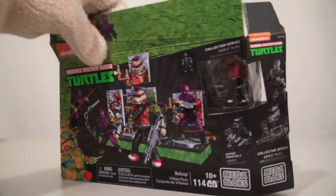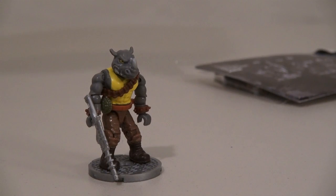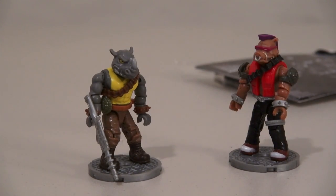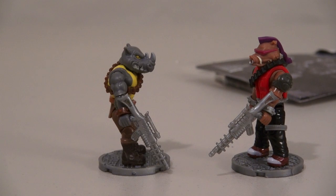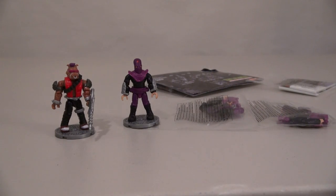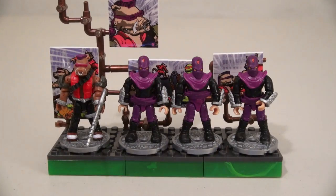Now it's time to look at the set with Bebop! And just like before, it comes in all kinds of pieces you have to put together, except for Bebop! Bebop also comes with a base and his own gun. He also comes with three more foot soldiers you have to put together, and they also come with their own display piece!